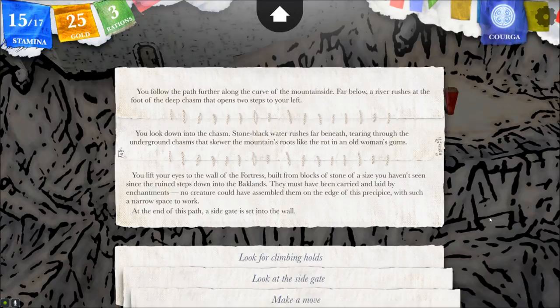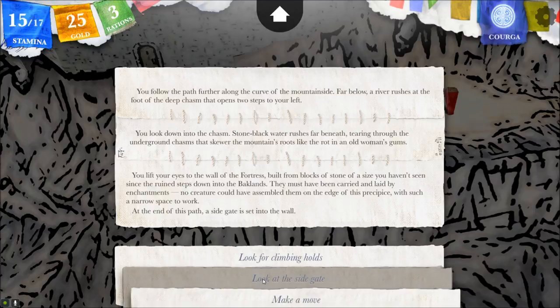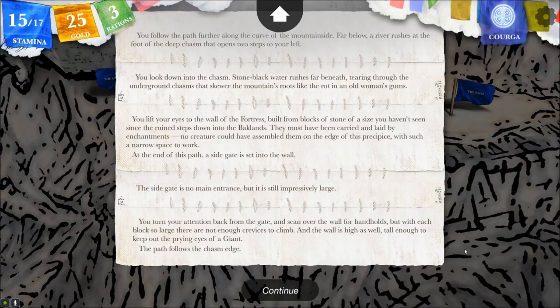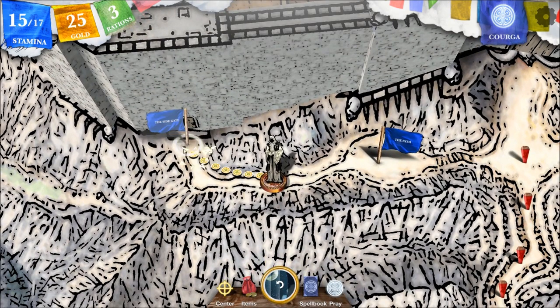You lift your eyes to the wall of the fortress, built from blocks of stone of a size you haven't seen since the ruined steps down into the backlands — they must have been laid by enchantments. No creature could have assembled them on the edge of this precipice. At the end of this path, a side gate is set into the wall. I wasn't planning on climbing, so let's look at the side gate.